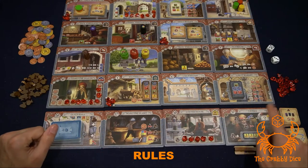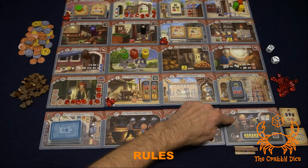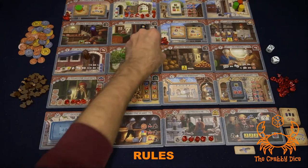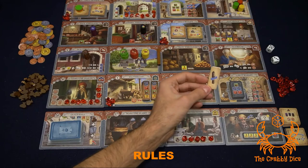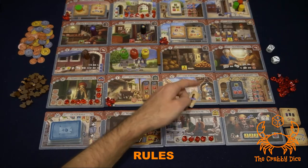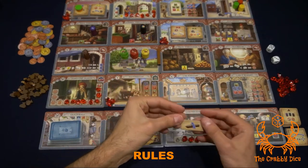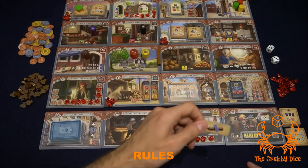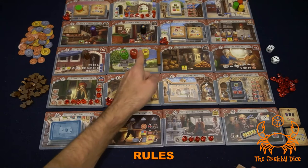The last new tile is the tavern, where you pick one of three options. The first option: if you pay two coffee, you can place the barrier. The barrier stops all other players from walking through — for example, if the barrier is placed between two tiles, nobody can walk from one tile into the other. After placing the barrier, you get to keep the barrier tile, which means you're the only one who can cross it.